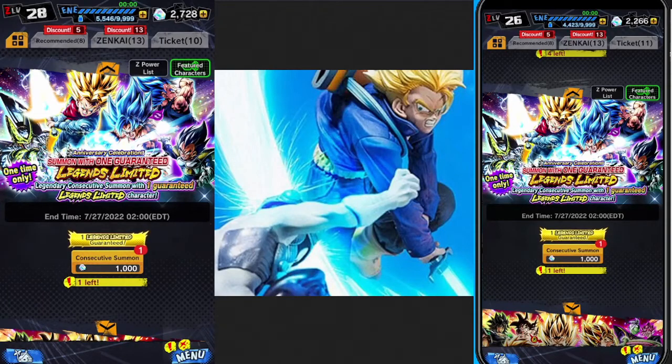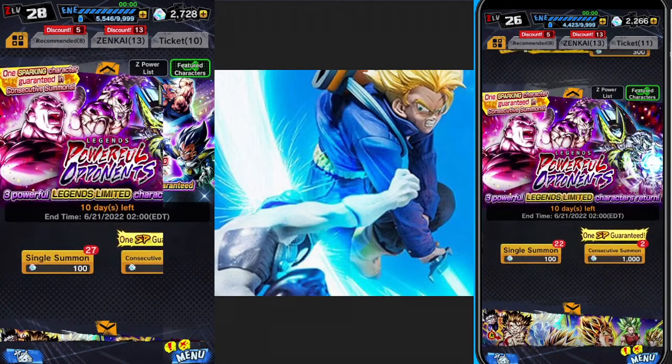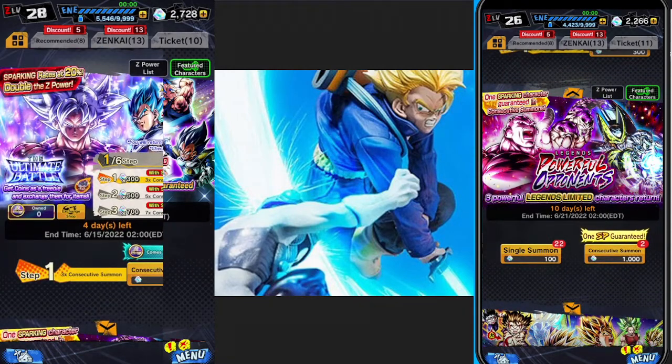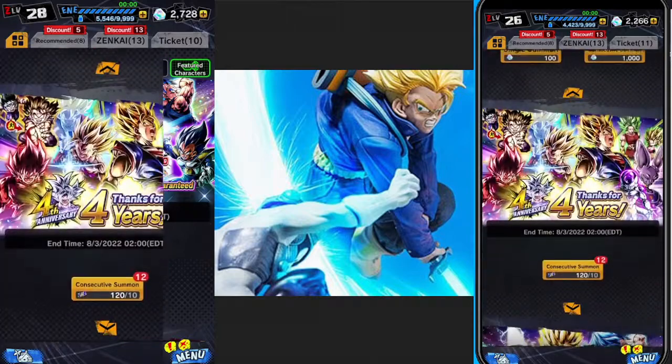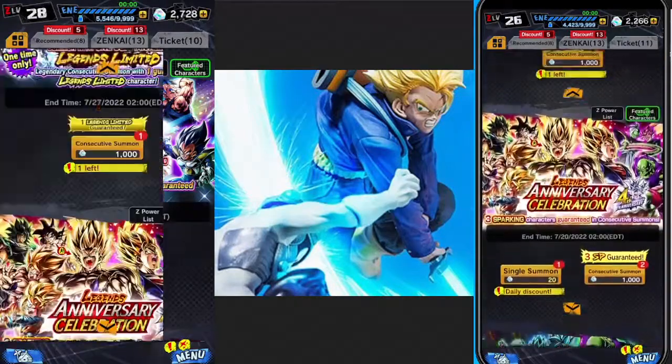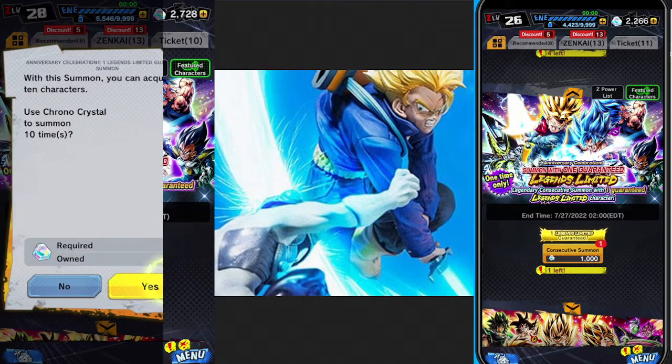We're back again, this time with a Dragon Ball Legends summoning video. We are on the anniversary banner here. I've got a ton of banners to go through. Left hand side is my paid account, right hand side is my free-to-play account. They both basically have the same amount of chrono gems — 2000 and change. There's a guaranteed Legends Limited banner and I think I'm going to invest in that. The background art is Trunks versus Mecha Frieza — that's actually a physical figure, a model they put up, not a drawing. Very fascinating. Let's jump right in.